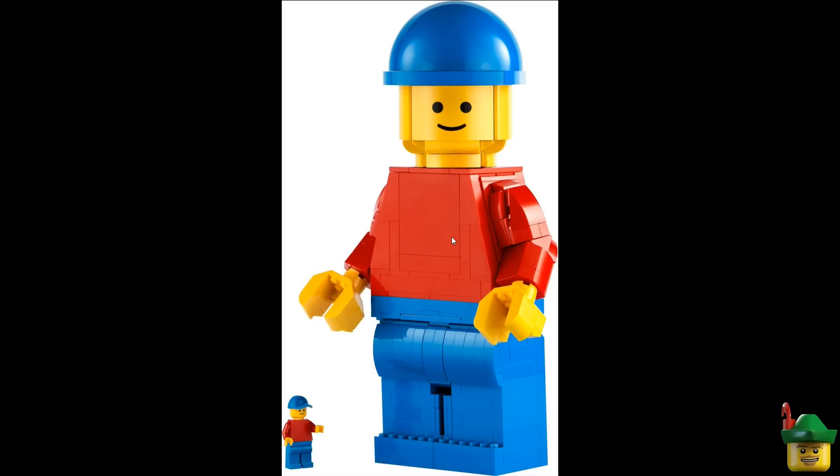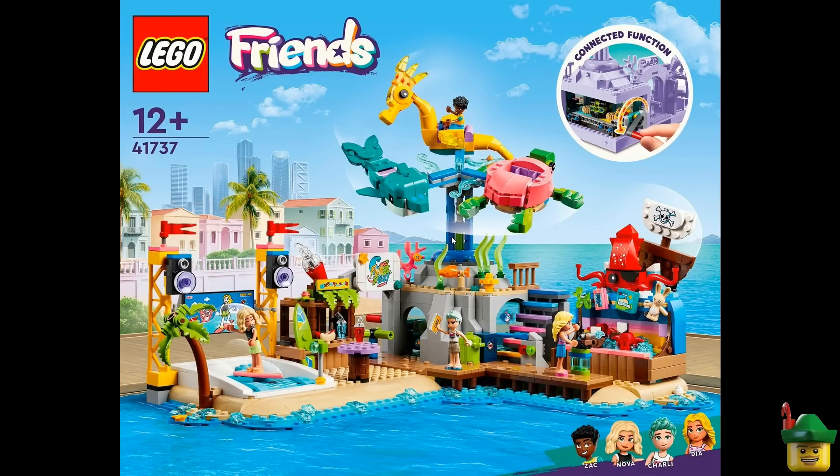Then there's just one Friends set — 41737, the Beach Adventure Park — and this looks really good fun. It's kind of the theme I'm going for with my fairground, with loads of different things jumbled together and almost too much to feast your eyes on. I like the surf machine, the two surfboards, some new leaf pieces in lime on both the tree and the juice bar for a more compact palm tree, and a circular ride at an angle with a mechanism — though I wonder if a heavier side always ends up at the bottom.